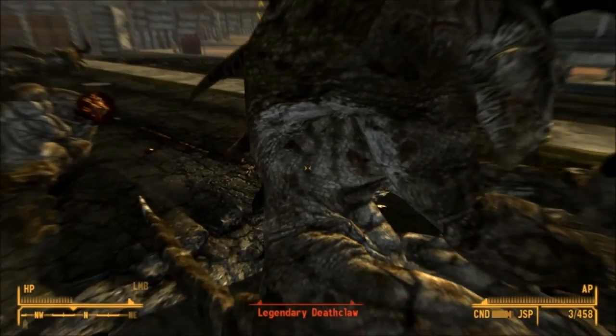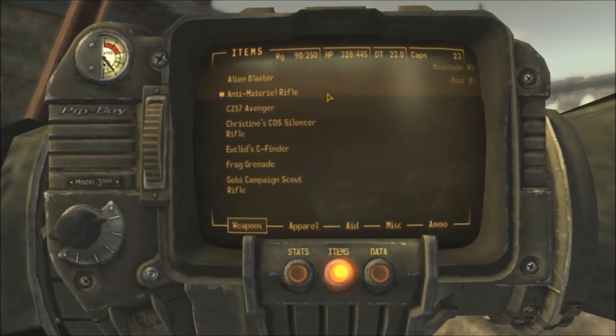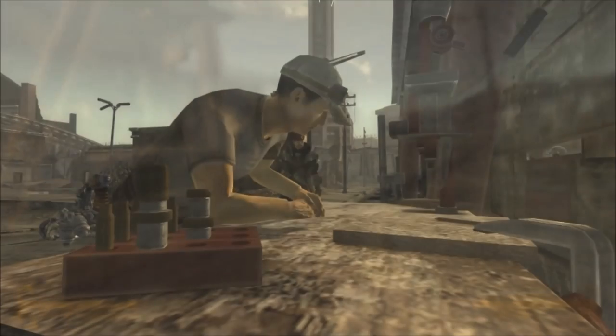For example, the anti-material rifle does the most damage but it's bolt-action, so it has a very slow rate of fire. Not to mention its ammo is really rare and it's just not as flexible as the Gobi.